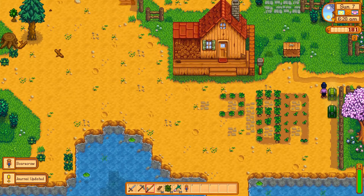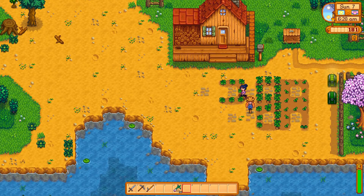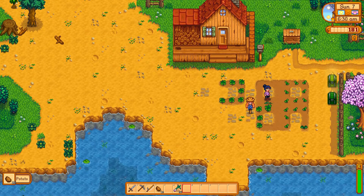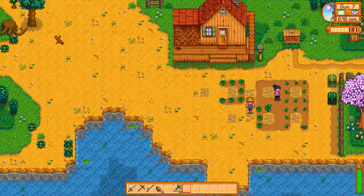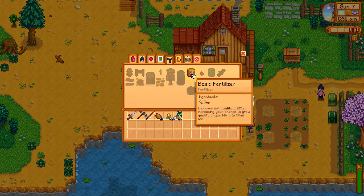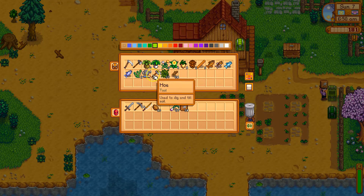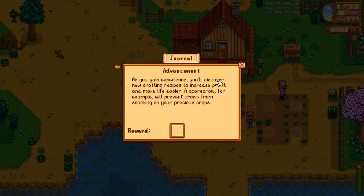I just successfully completed a quest when I did that. So let me put out Mr. Scary Crow here. I can harvest my potatoes. I could make fertilizer and buy more potatoes and put fertilizer down, and I probably will do that. I have a tendency to forget fertilizer. Fertilizer gives you a chance to get higher level quality plants, which means they sell for more. And since sap is basically free, there's really not much reason not to do it. I got 100 for making a scarecrow.